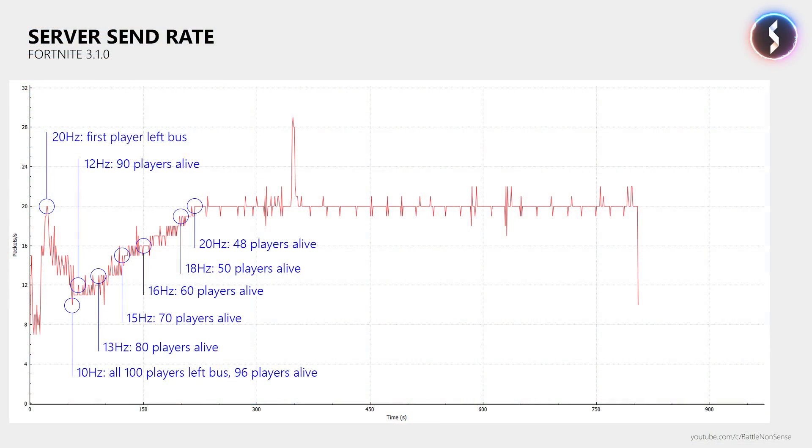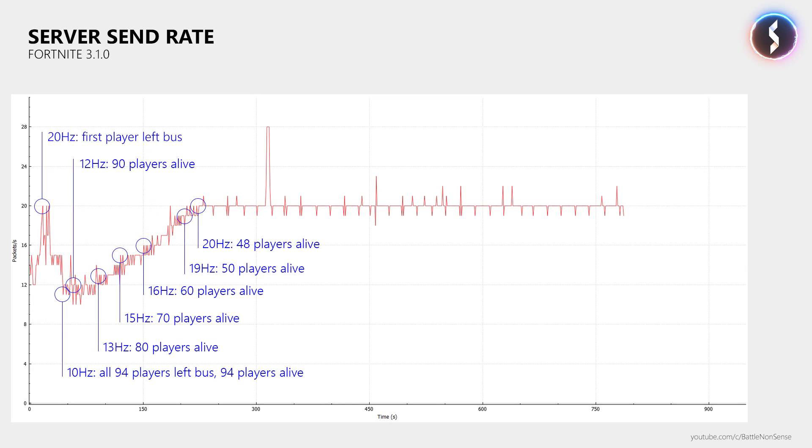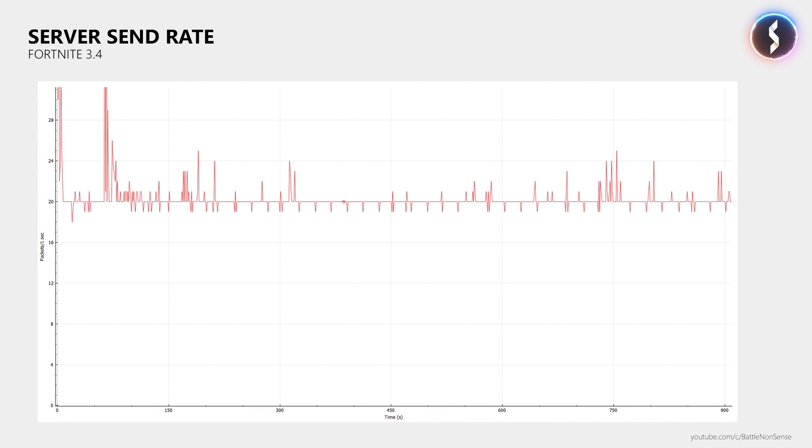So before the 3.4 patch the Fortnite game servers really struggled, as their tick rate only reached a stable 20Hz once there were less than 50 players left. Now after the patch we get at least 20 updates per second from the game server even during the pre-round phase. So no more 8Hz at any point during the match in Fortnite, which is a massive improvement. Epic clearly achieved their goal to maintain a 20Hz tick rate throughout the match. I hope that they will now push further to make this a stable 30Hz next, as that will be another very big step forward that leads to a better online experience for all players.